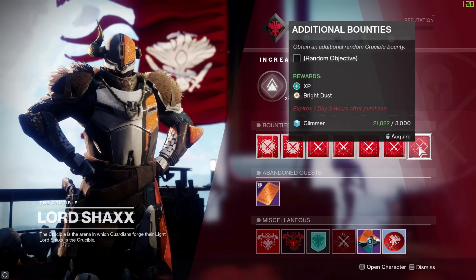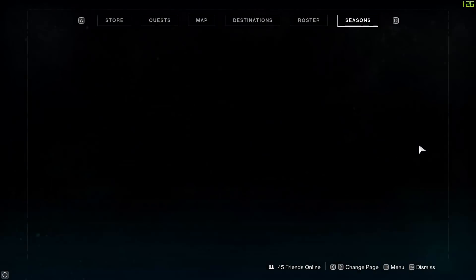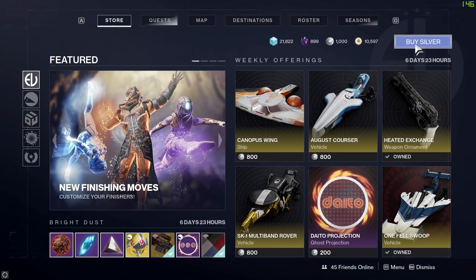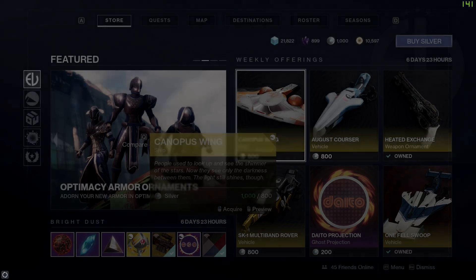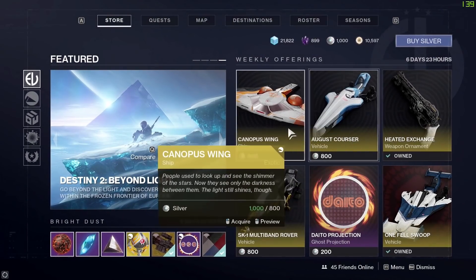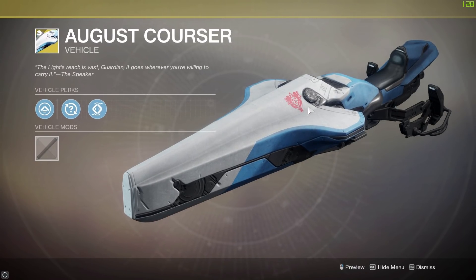That will segue us into the Eververse store. You can pick up things for bright dust here as well as silver, which translates to real money. This week's featured section has the Canopus Wing exotic ship — it's orange and white and looks like a singular wing. I quite like it. From the back it'll have two large round balls. Then we've got the August Quarter exotic sparrow — it's blue and white, quite nondescript, but with a lovely red insignia on it.